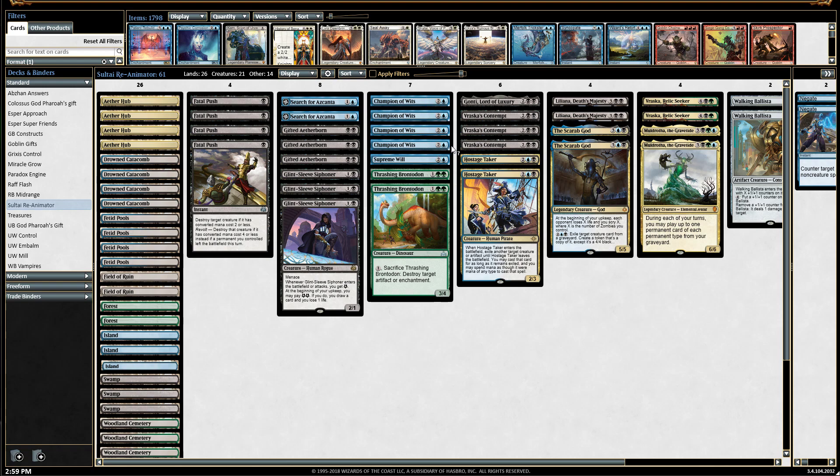I've also included four Champion of Wits. The main reason is its Eternalize ability — pay seven mana and it comes back as a 4/4, letting you draw four cards and discard two. It's a great card draw engine, and I can reanimate it without needing any of my other reanimation spells.